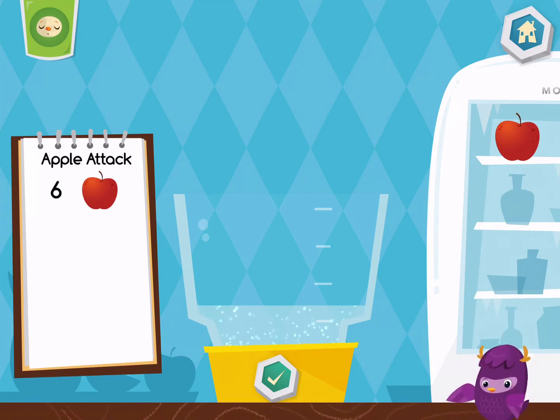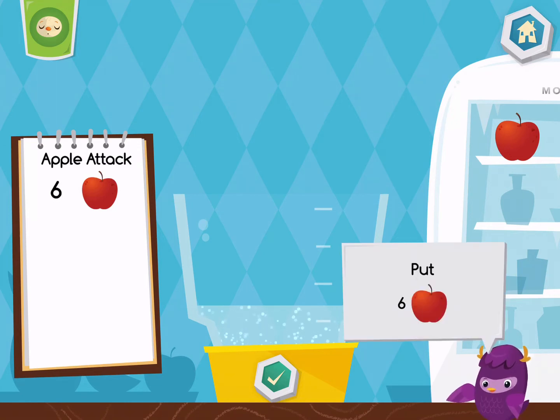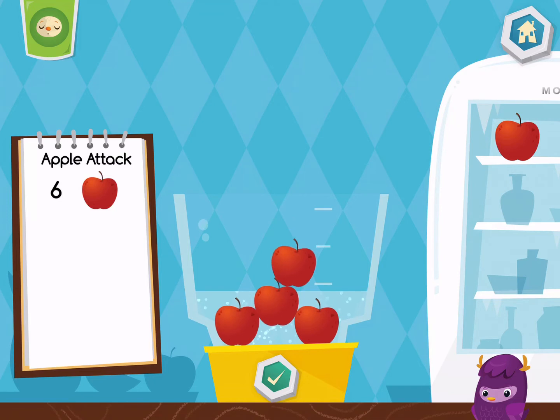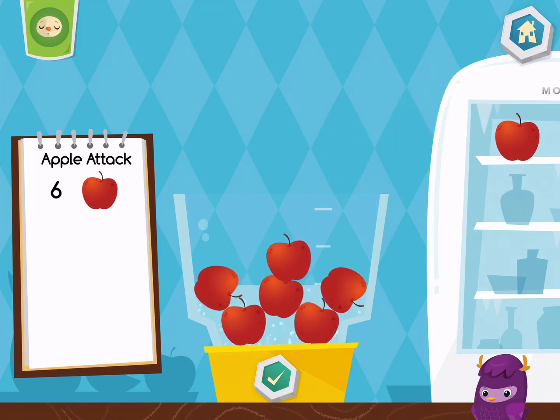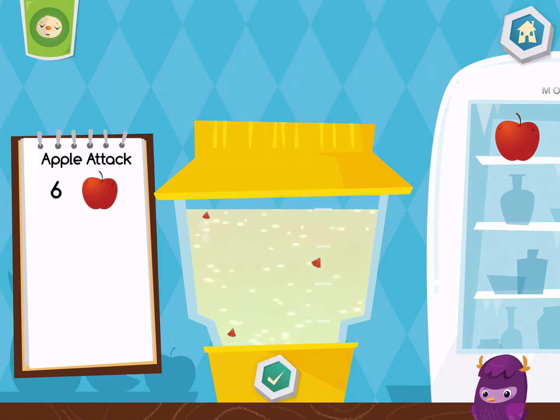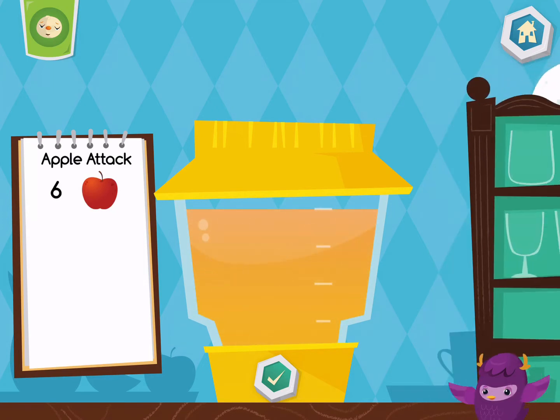Put six pieces of apple into the blender. When you are done, turn on the blender by pressing the green button. That looks delicious!